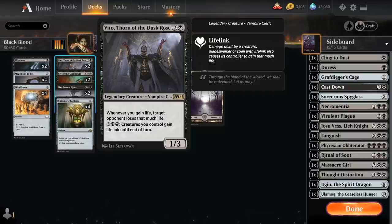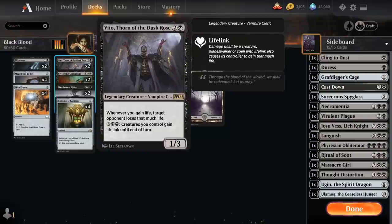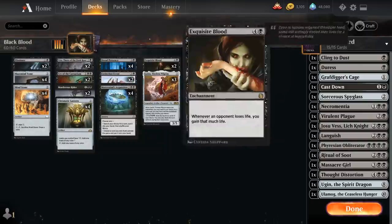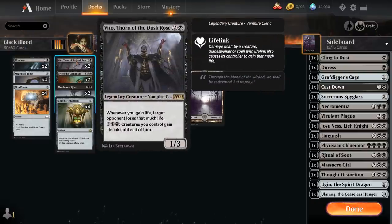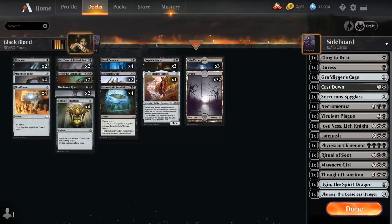So if we have both Vito and Exquisite Blood in play at the same time, we can form an infinite damage combo if we either gain life or the opponent loses life. If our opponent takes damage and loses life, that triggers Exquisite Blood, gaining us that much life, which triggers Vito, turning that life gain into damage, which triggers Exquisite Blood again — and that keeps going back and forth until the opponent is dead. If we gain life first instead, that triggers Vito, which triggers Exquisite Blood, and the combo works that way too.